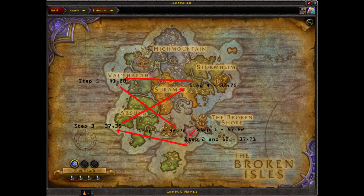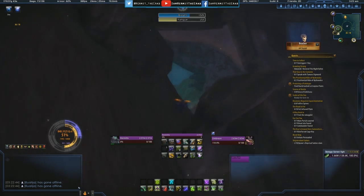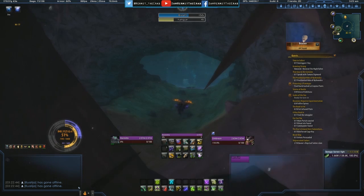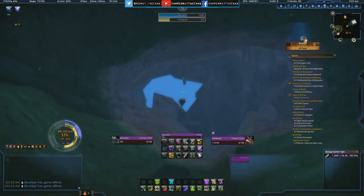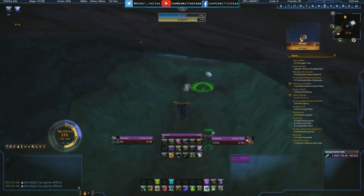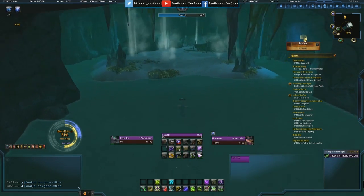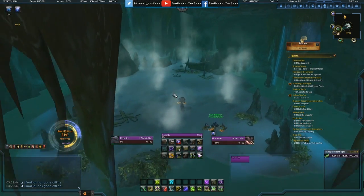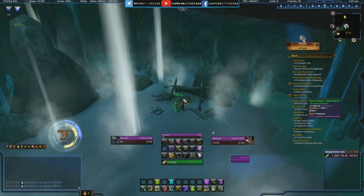Next we're heading to 3272 on the Broken Shore map again. If you look at the little Broken Shore area, this is where it would be. We had to swim out to a cave — we did get almost fatigued, but it comes back, so don't worry when you're going out there. Get inside the cave and you'll see where the orb is to click. One more time, this is 3272 on the Broken Shore map, just outside of Dalaran.